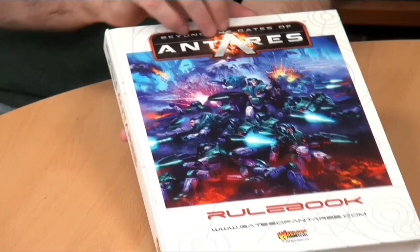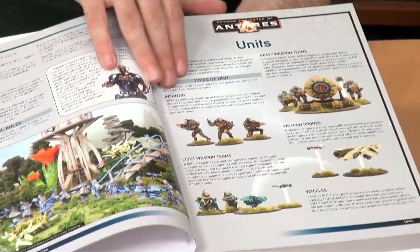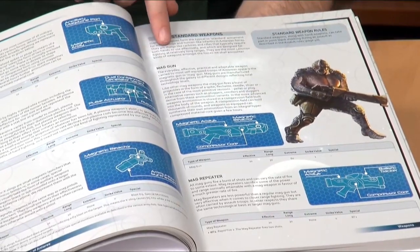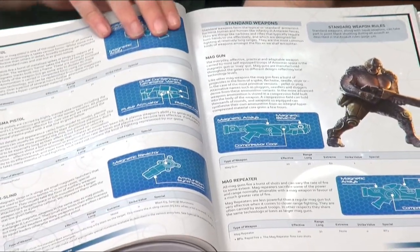I wonder will some of the more seasoned gamers out there maybe recognize a homage or something there. If you've been around 30 years or so, you might see where that comes from. The first thing we're getting is our main rulebook, a nice big hardback rulebook with lovely painted miniatures all the way through, full colour.